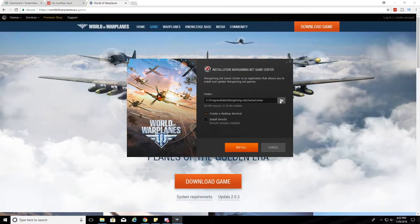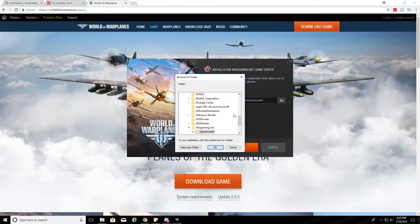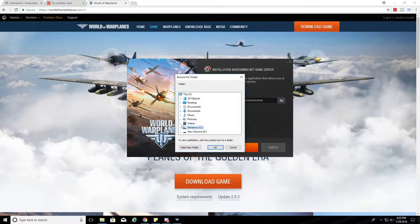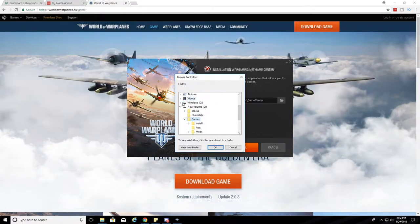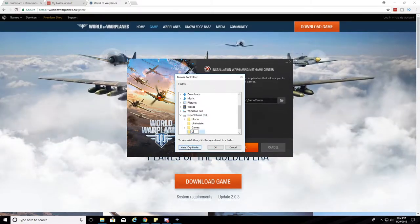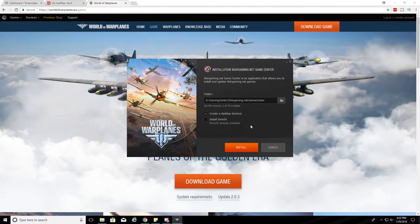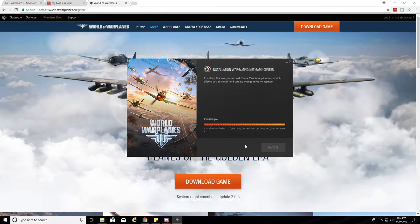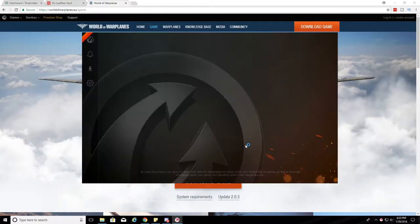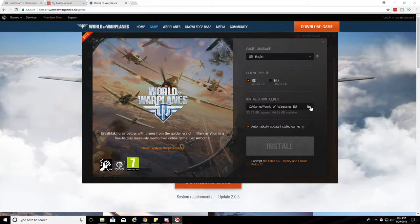I don't want to install it on C drive — I have limited space there. They want to put it in wargaming.net/gaming center, but I want to put it on D because C is my SSD drive. Maybe we make a new folder under gaming center. Create a desktop shortcut — okay, install.